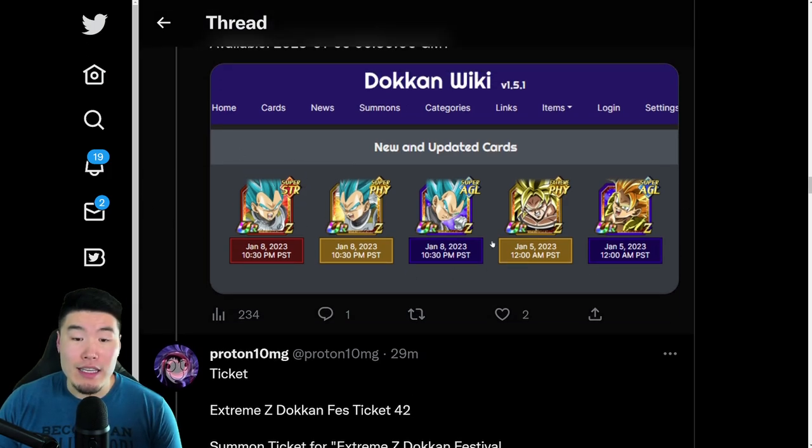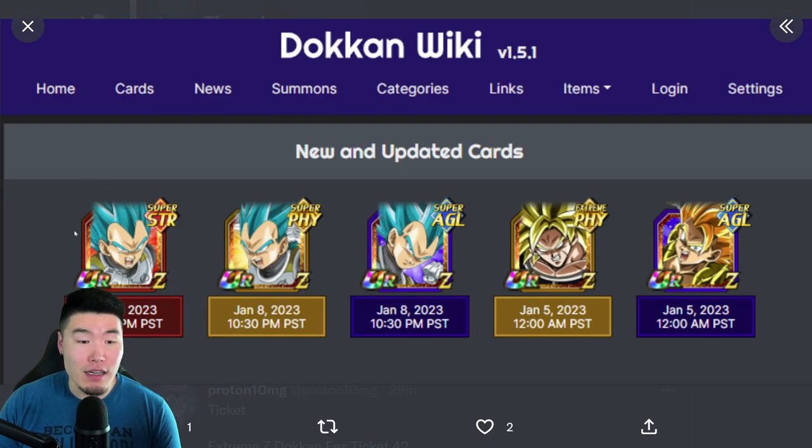The sub-EZAs are for these three Blue Gogetas: the STR Blue Gogeta, the Fizz Blue Gogeta, and the AGL Blue Gogeta. These guys definitely needed these EZAs. I'm especially excited for the AGL one because he pairs really well with the AGL Blue Goku, who already has an Extreme Z Awakening — although all three would pair well with Blue Goku. He just has a special place in my heart, maybe because I pulled him first. I'm stoked for this one for sure.